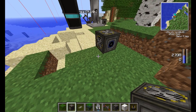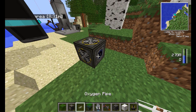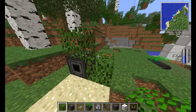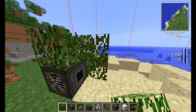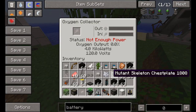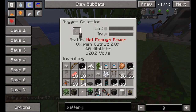So you place down the device — you can see that is the output there. We're going to want to put leaves on it, so just shear some trees and get some leaves. Now, that there on the back is a power input, so it does need power to run. We're just going to give it an infinite battery.